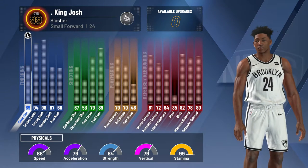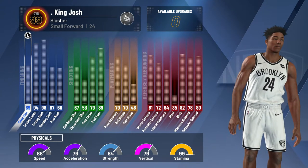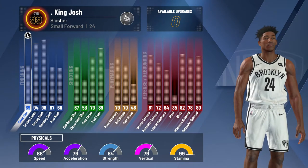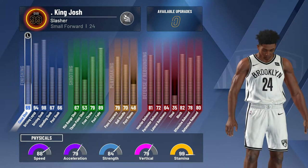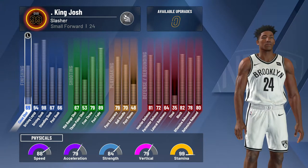I have an 89 post fade. I don't really take post fades that much, but it's definitely there if I need it. 79 pass accuracy, which is pretty good on a slasher. 70 ball control — I get that at 99 overall. Before 99 overall this build can't dribble as well unless you lower your wingspan to get 70 ball control right off the rip. But I wanted to max my wingspan, as you'll see later in the video.